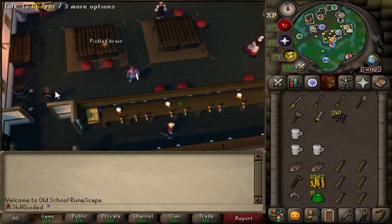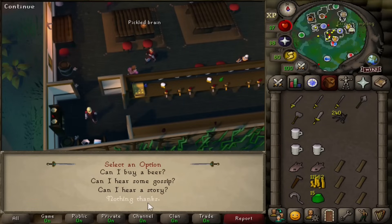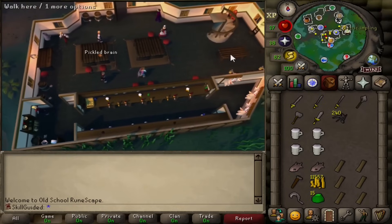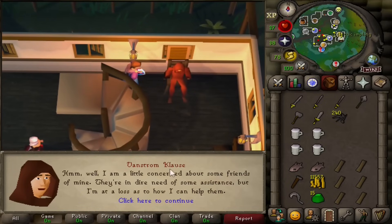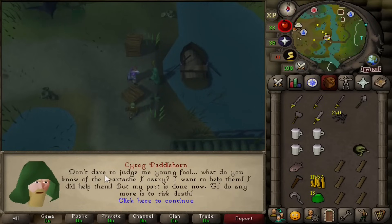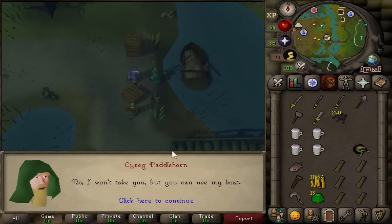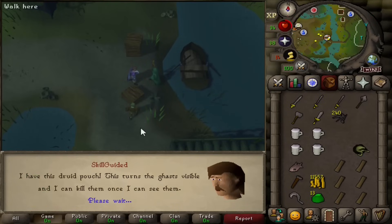If you just go to trade he doesn't want to barter — he's just like 'here you go mate, here's some piss.' What a legend. This is actually where we start the quest — if we talk to Vanstrom Claws in the corner. Little bit concerned about some friends of mine, they're in dire need of assistance. This guy's very dramatic — 'Don't dare to judge me young fool.' We can use his boat. We've got a Druid Pouch and six wooden planks to fix the boat, nails and a hammer. There's a cave entrance right here, let's go in. Harold Evidence — who are you and why are you here? I'm a friend, I'm going to deliver weapons. Better talk to Veliaf.